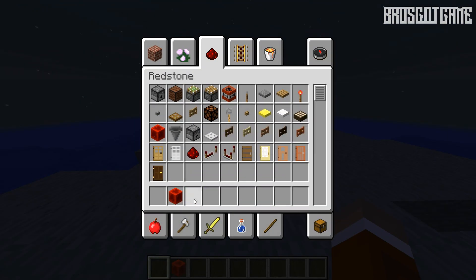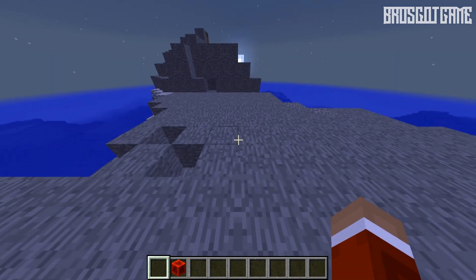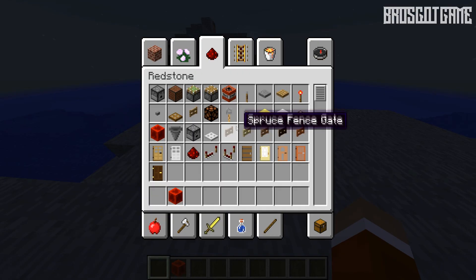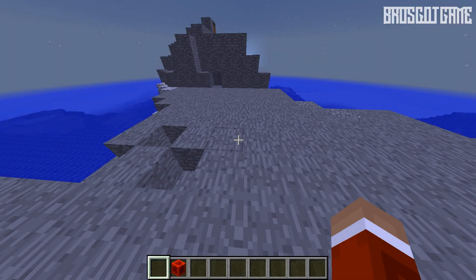First of all, get out a block of redstone from your inventory. I'm on game mode 1. All you need to do is pull out a block of redstone, and then you'll be able to power the command block, which is what you need in order to put in the command. If you look through your inventory you won't actually find the command block — it's not going to be in there.